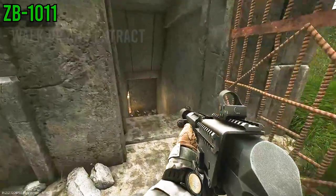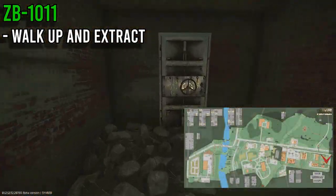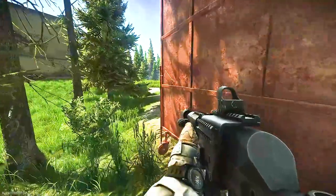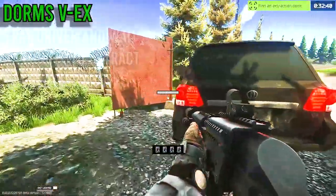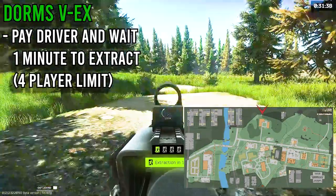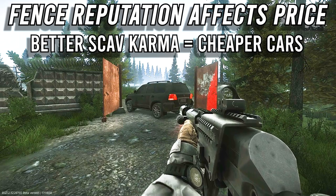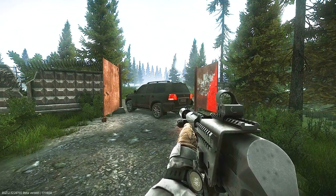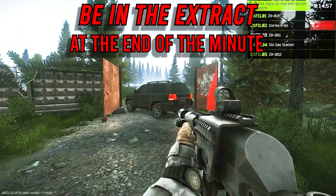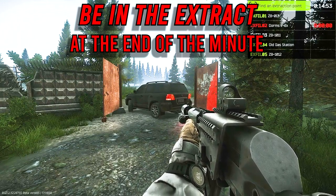Next up is the only constant bunker extract: ZV-11. If you walk in here, you'll be able to extract if it's on your extracts list. Next, we have the Dorms Vehicle extract. You have to pay the driver and wait one minute to get out, and only four players can take this car. Your reputation with Fence will affect the price — the better your Scav karma, the cheaper the car will be. You'll also want to be in the extract at the end of the minute; otherwise the car will leave without you.